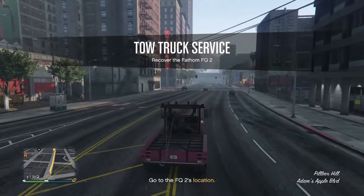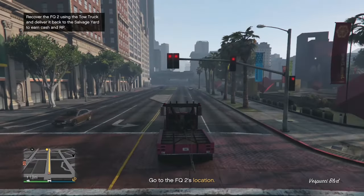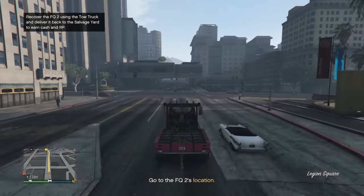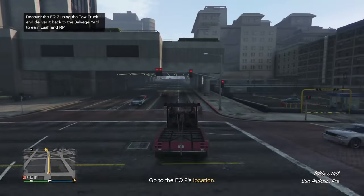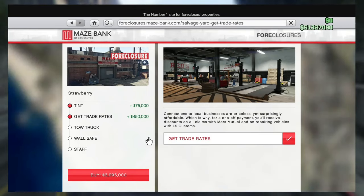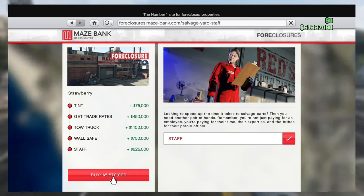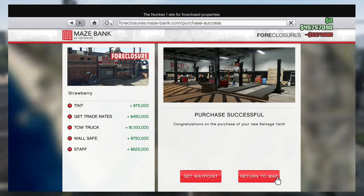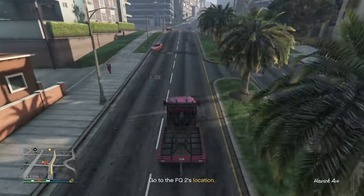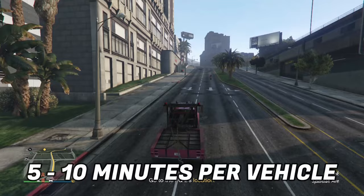Can you make your money back? That's what I want to know, so I did some testing. We're gonna look at the tow truck pay, the AFK pay, and the safe pay - which is how you get massive money using the safe inside the new business. We're looking at a fully upgraded salvage yard with the fully upgraded tow truck and the staff upgrade, so you can source two cars at a time.